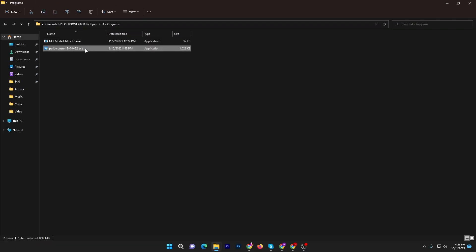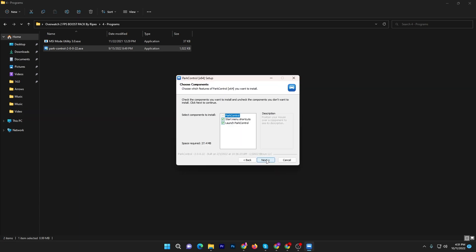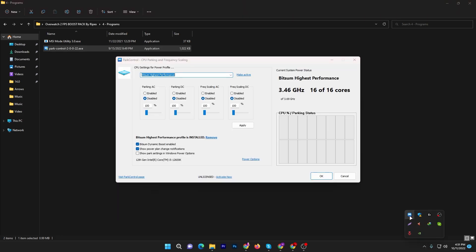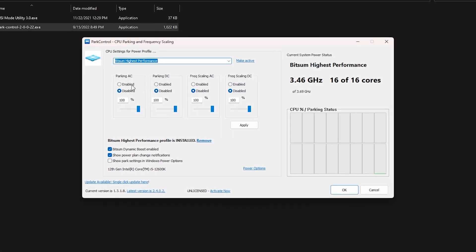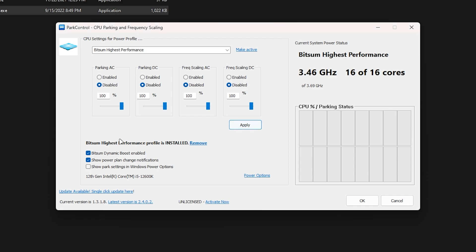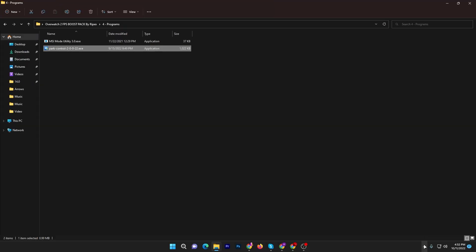Now open the Power Control software — this is one of the best tools I use whenever I install Windows. It creates a great power plan and helps unlock all your CPU cores' potential. Click Next and install the software. Once installed and running in the background, click the dropdown and select Bitsum High Performance power plan, then disable all the other settings. Click Apply, then OK. Now go to the Bitsum Dynamic Boost Enable option, check the box, click the dropdown again, select Bitsum Highest Performance, hit OK twice. The software will keep running in the background and help you get more performance.